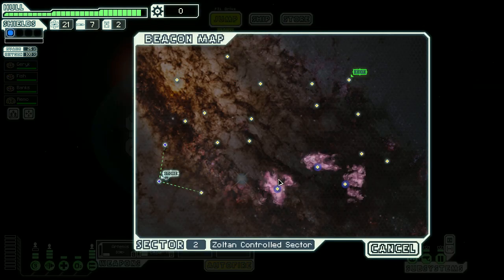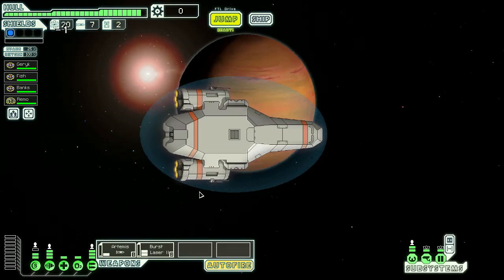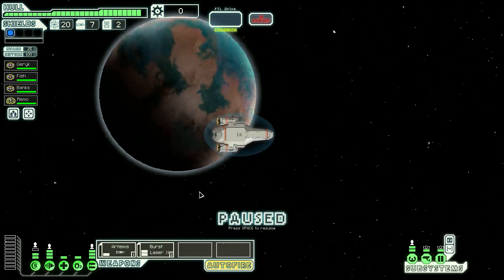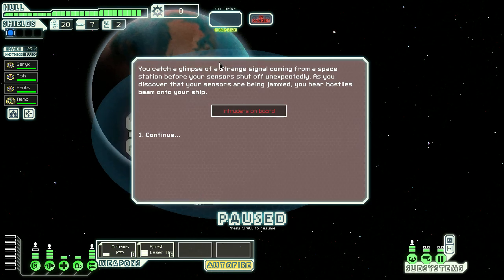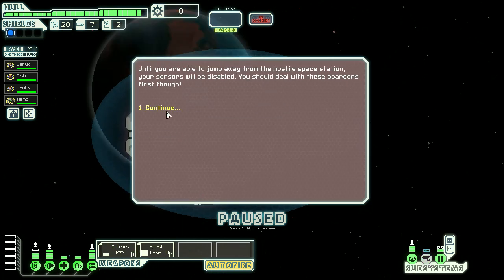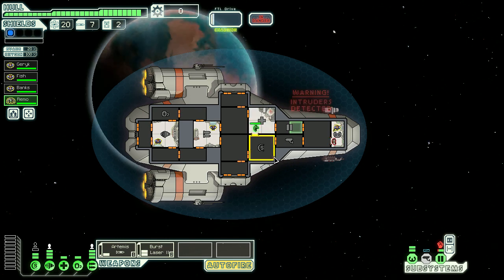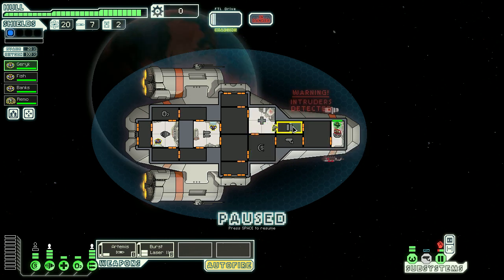The purple stuff on the map is nebula — if you're not in a nebula sector and you move through it the rebel fleet will be slower. We find some ships and there are intruders — everyone get to the med bay.